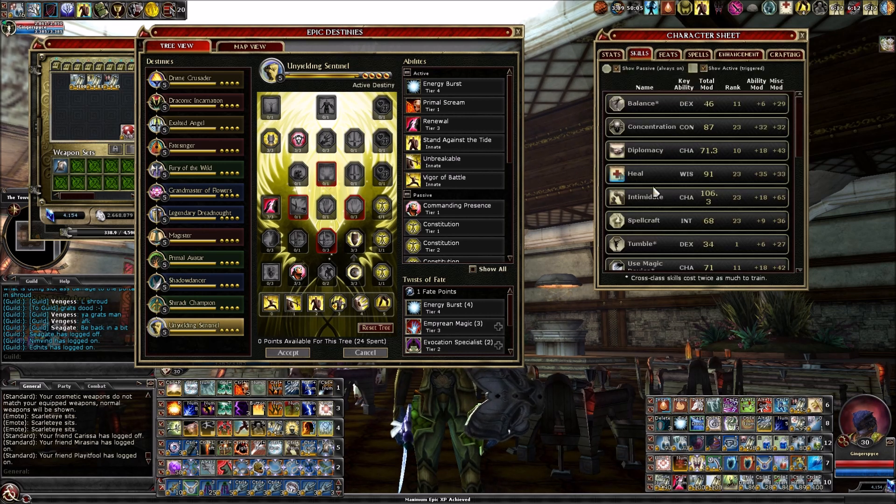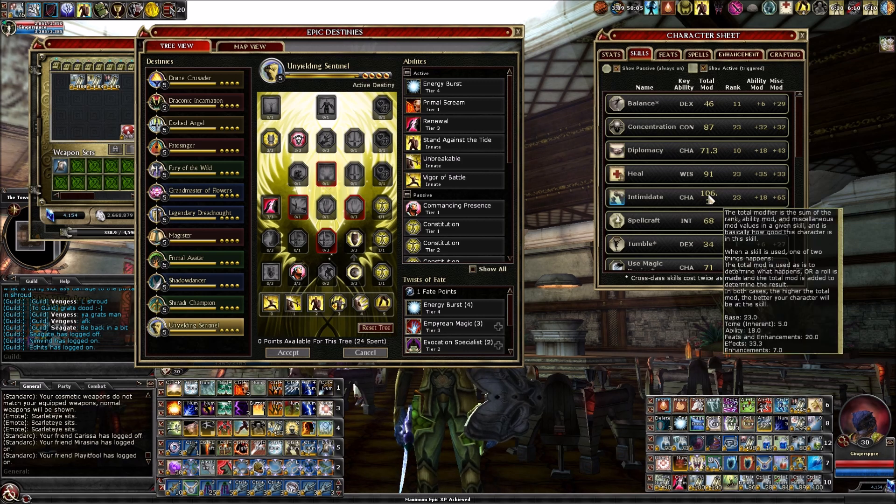Next I have a plus 5 intimidate skill tome. If you hover over your intimidate score it will show 'Tome (Inherent): 5.0'. Plus five is the highest skill tome you can get for any skill — though for UMD I think the highest is like plus two or three.